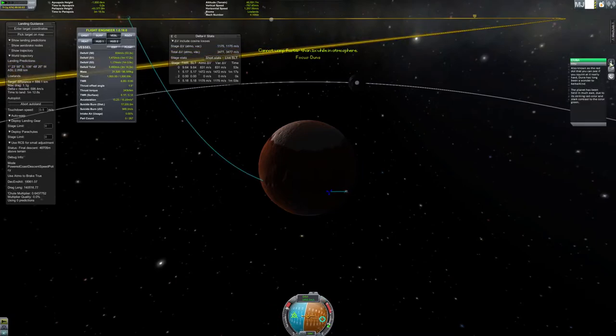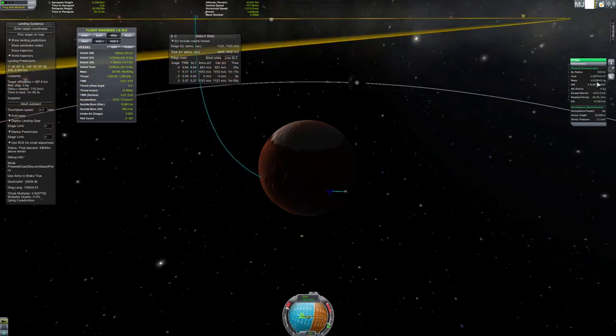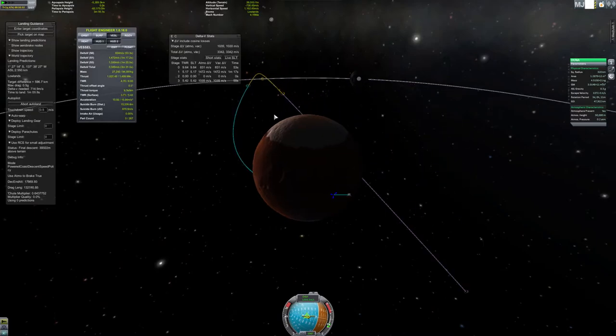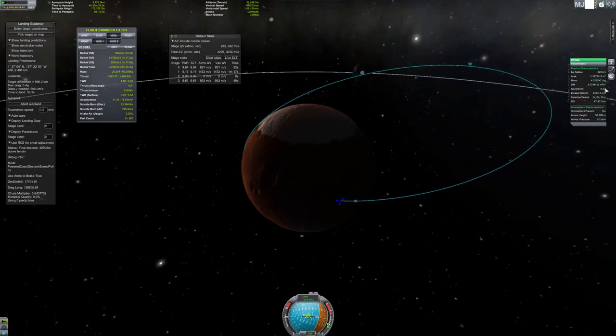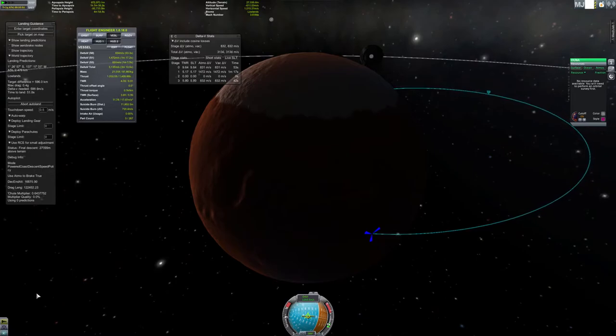Let's get some information on Duna - also known as the red dot. Radius, mass, gravity, escape velocity, rotation period, sphere of influence, atmospheric height 50,000 meters. In Kerbal Space Program 1.0 there's ore now, which is cool.